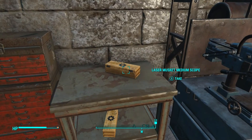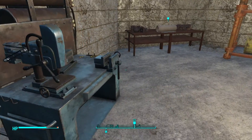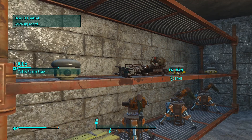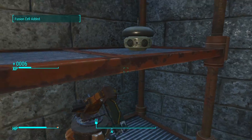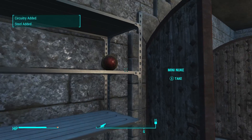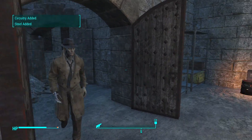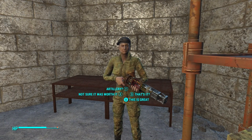The armory's still intact — everything we need, just waiting for us. Ronnie asks if I found the schematics for building artillery — I just did. Don't forget your mini nuke. Where'd Ronnie go? There she is.